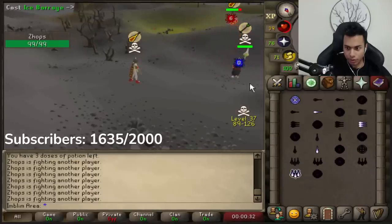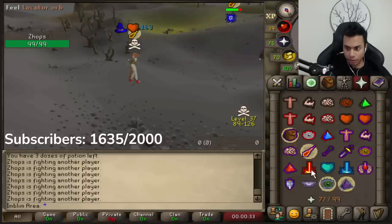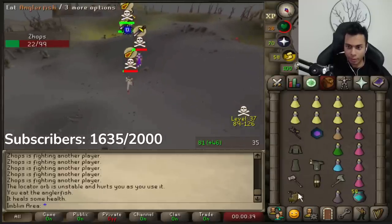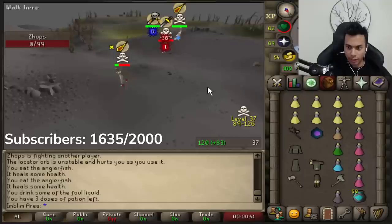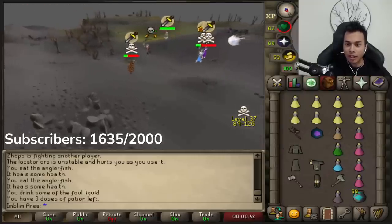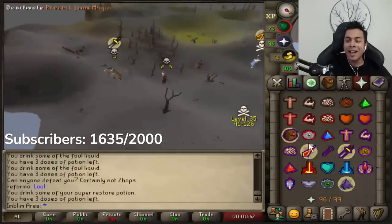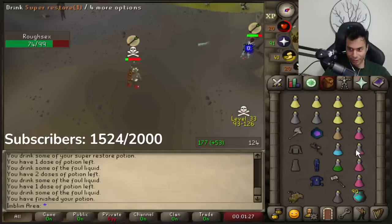There we go! There's a team - there's a team and I almost just got one-hit. Oh, Callisto! Shoutout Callisto, please be my kill, please be my kill. Ha ha ha, bro - he can legit kill me.